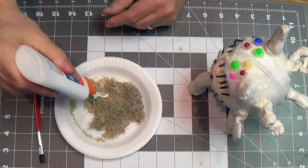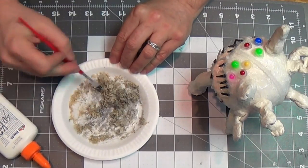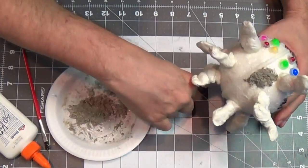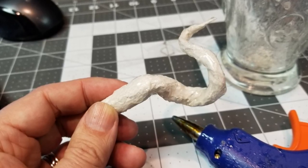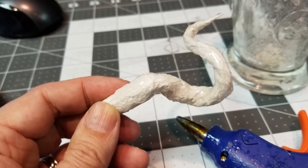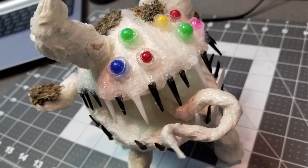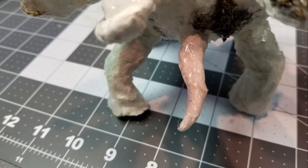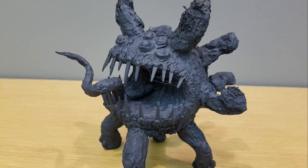I've got some pencil shavings — this thing camouflages as a rock, so I thought it'd be fun to add moss on it. Imagine adventurers walking by, thinking it's a mossy rock, and suddenly it comes to life! I mix pencil shavings with 50/50 water and white glue and apply them in different spots. I also added a tongue — just curled paper towels with the glue technique, inserted into the mouth. I added a small tail the same way. Now I spray paint it black and we'll finish up.